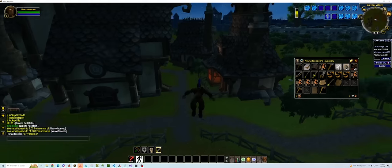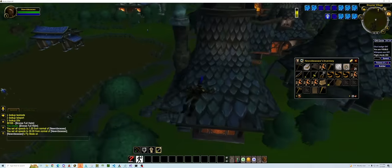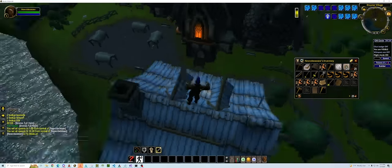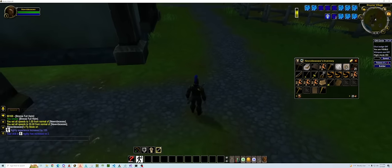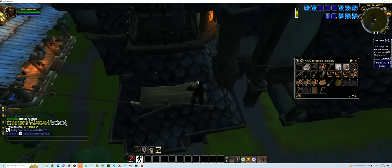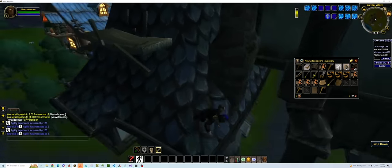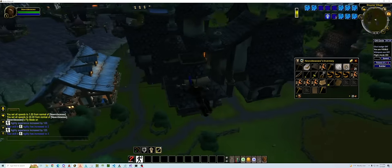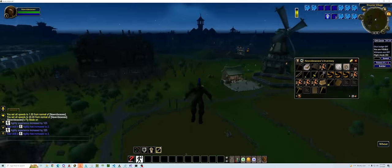For agility, I've changed the courses from last time — they're no longer going to be quests. You basically go through the whole course, and at the end you press a game object that gives you your rewards and pushes you down to the bottom. I like this method because you're not going to be easily able to get back up. We'll see how long these courses take you.